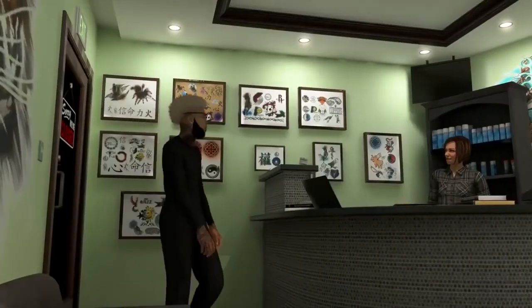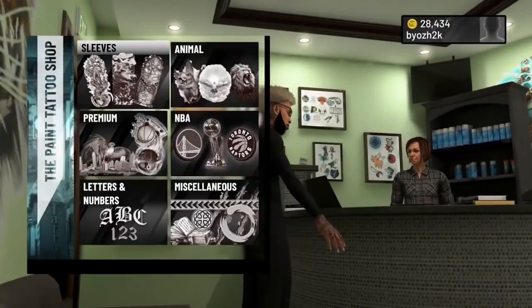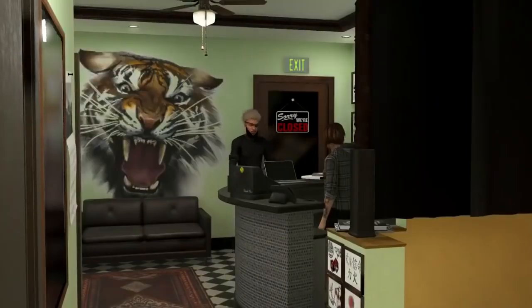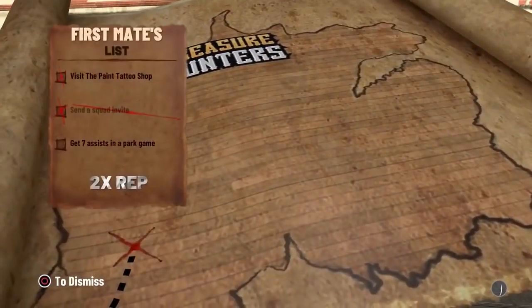When you enter the tattoo shop you can't just exit straight away - you have to pick one of the categories and then you can exit. I was spamming circle and couldn't exit out at all. My friend in the party told me to pick a category and then press circle, and it worked perfectly fine.